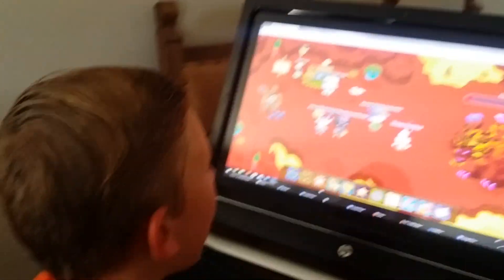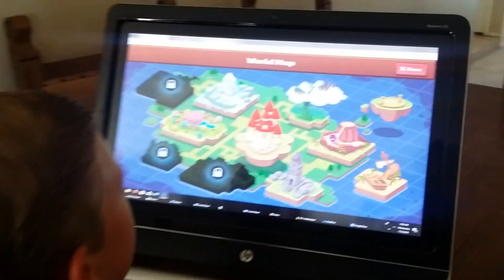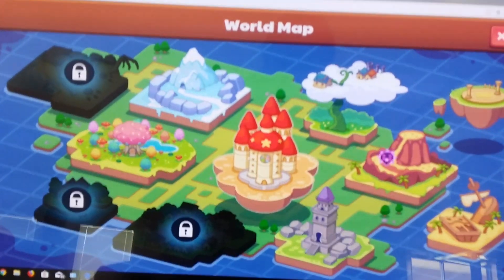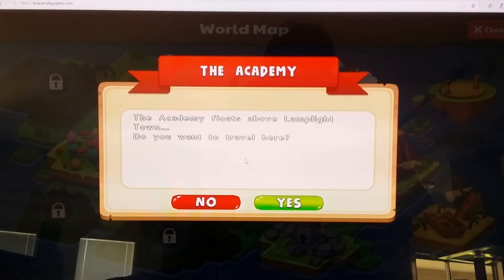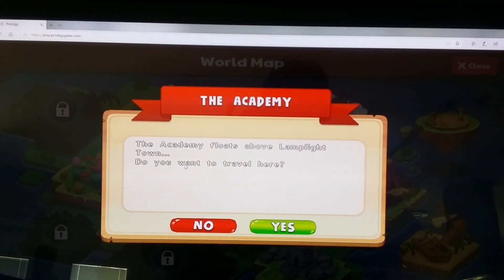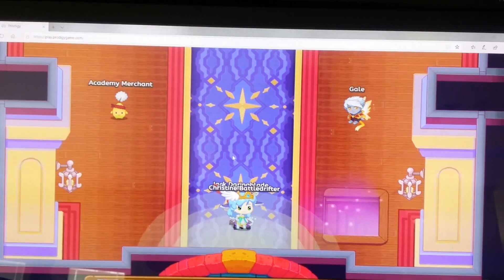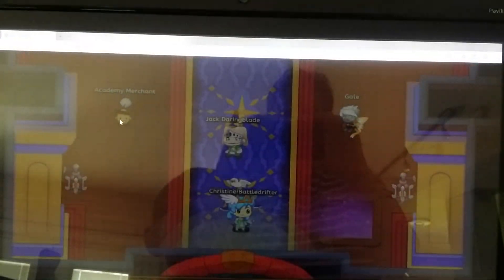Guys, the way you get the owl is - you see the map? Go over to the map. See the Academy? The big castle in the middle with the star on it. Click on that. It says the Academy floats above Lamplight Town. Do you want to travel here? And see that little guy called Academy Merchant? Click on him.